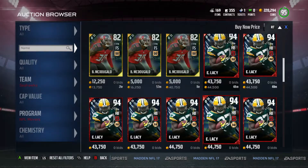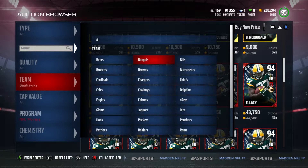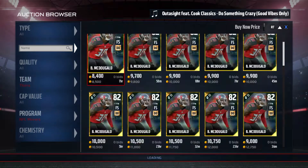He's definitely just a trucking back — 92 truck and 88 juke. An interesting card but not the best running back to pick up. Maybe a cheap option for your budget team. He does have truck which is very good and 90 speed which is not bad, so something to keep on the lookout.